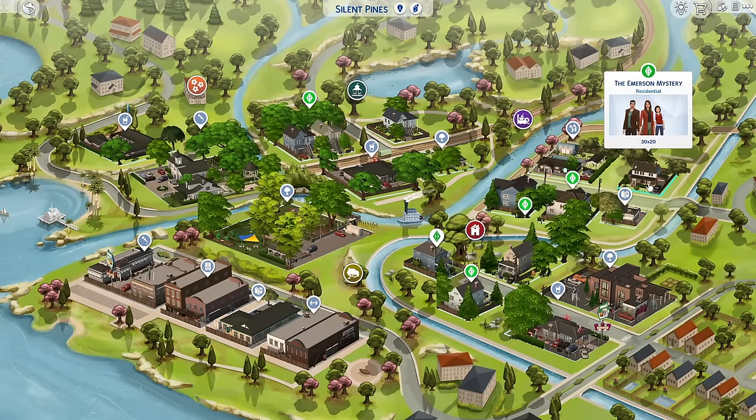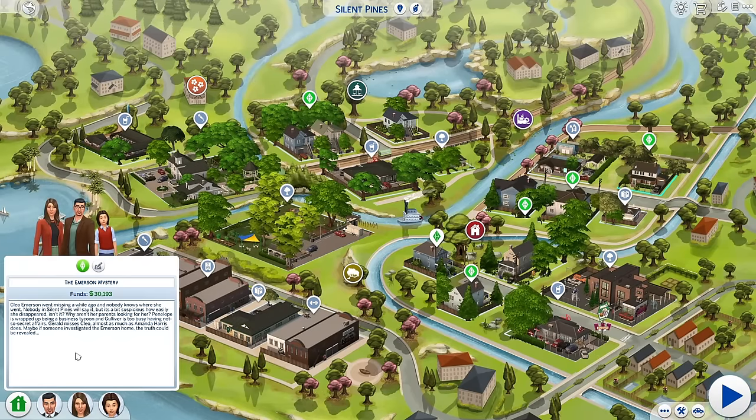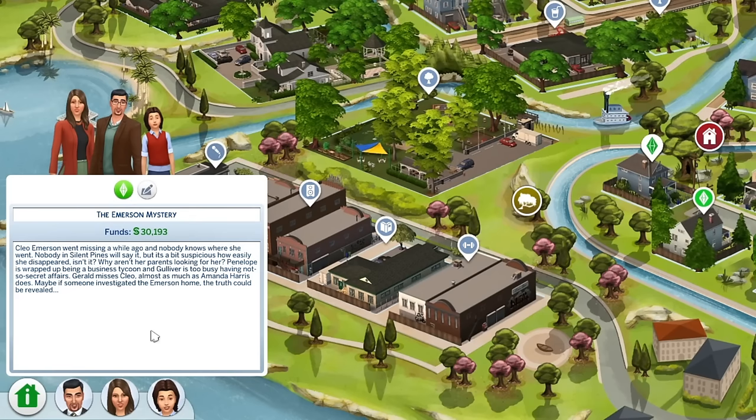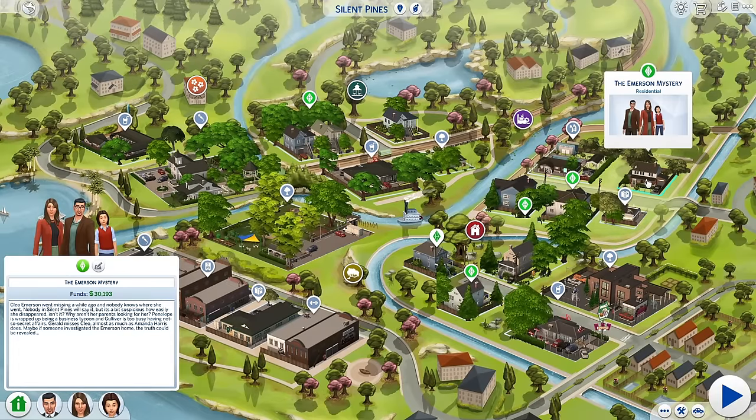I'll start over here with the Emerson mystery. This is the household that is missing their daughter Cleo. Cleo Emerson went missing a while ago and nobody knows where she went. Nobody in Silent Pines will say it, but it's a bit suspicious how easily she disappeared. Why aren't her parents looking for her? Penelope is wrapped up being a business tycoon and Gulliver is too busy having not-so-secret affairs. Maybe if someone investigated the Emerson's home, the truth could be revealed.